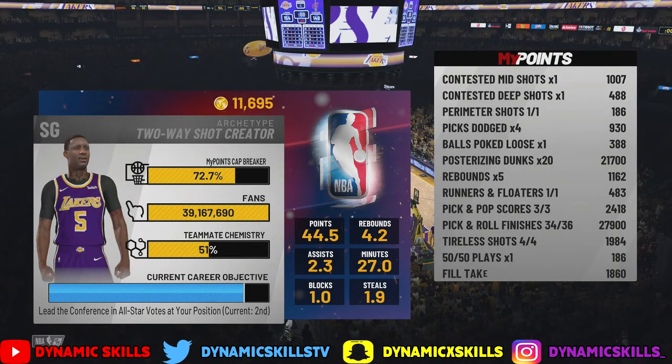If you were paying attention to the intro, you can see that I got 103K that game. I want you to pay attention to this image on the screen right now. For posterizing dunks, I got 21K. And for pick-and-roll finishes, I got 27K — that's almost 30,000 on top of all the other little stuff. That is my bread and butter: posterizing dunks and pick-and-rolls. 34 out of 36 pick-and-rolls gave me almost 30K.